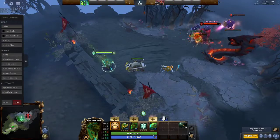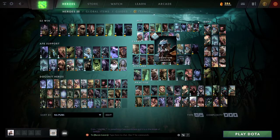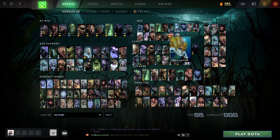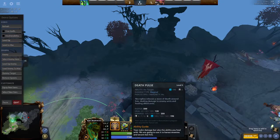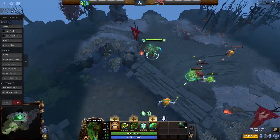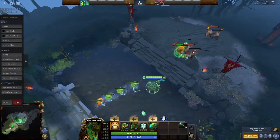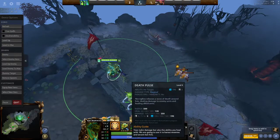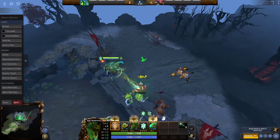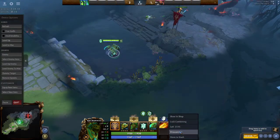Anti-Mage kind of counters you because if he steals your mana you're fairly stuck. But Necro counters almost all other carries — Juggernaut because of Ghost Shroud, Spectre because of Reaper's Scythe, Naga, Phantom Lancer. Death Pulse is a broken ability and people underestimate his AoE damage — Heartstopper is AoE, Death Pulse is AoE. Necro counters Broodmother hard because you can hit Brood with Death Pulse on her spiders and they all die while you heal to full HP, then Scythe Brood when she's low.